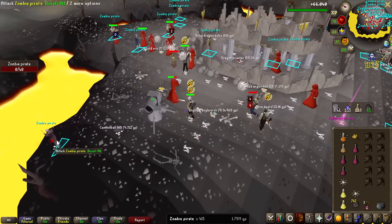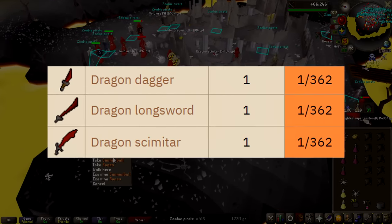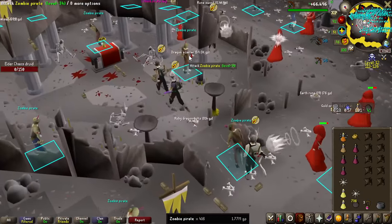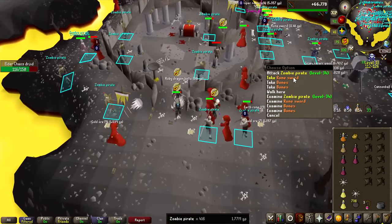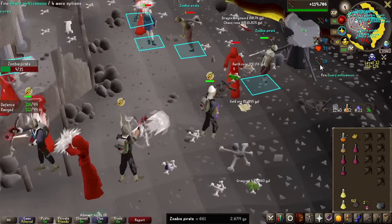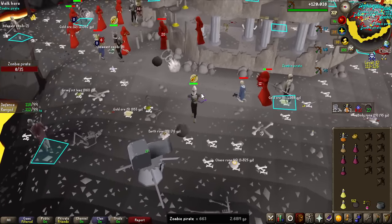We have a Dragon Scimitar drop at just over the drop rate — these are 1 in 362. This is actually not the only Dragon Weaponry that drops here; you can also get the Dragon Dagger and the Dragon Longsword. Level 22 to 34 monsters dropping three types of Dragon Weaponry, which Iron Men previously had to buy from stores after Monkey Madness 1 or Lost City quest. Very shortly after, about 10 KC later, we have the Dragon Dagger as well. All within the one-hour test, we have got every single Dragon Weaponry at 663 KC.